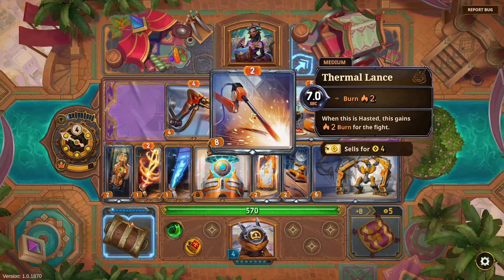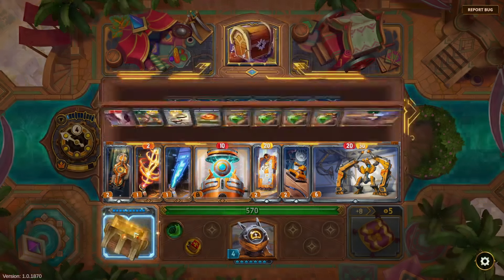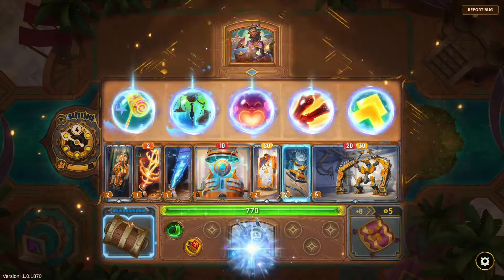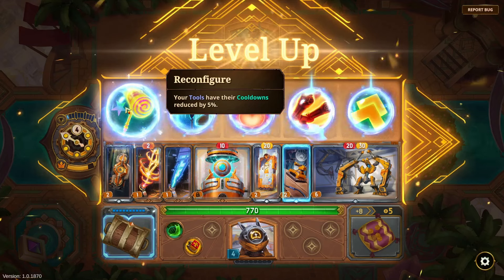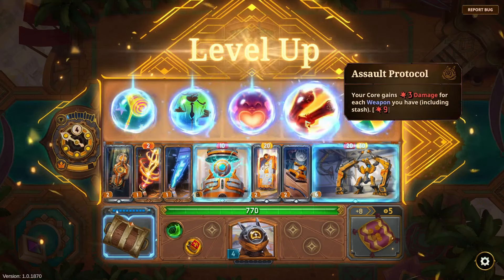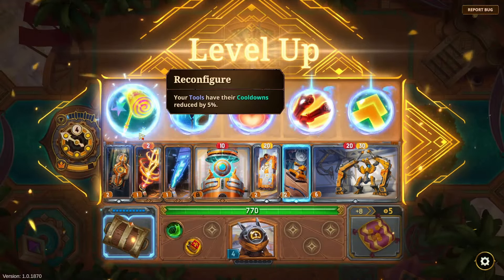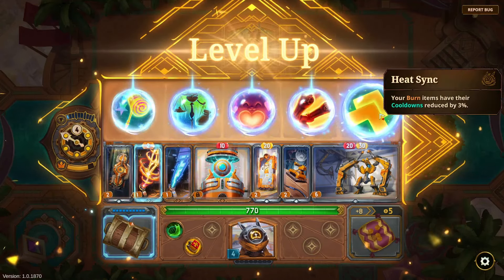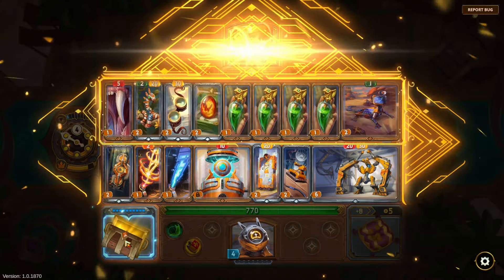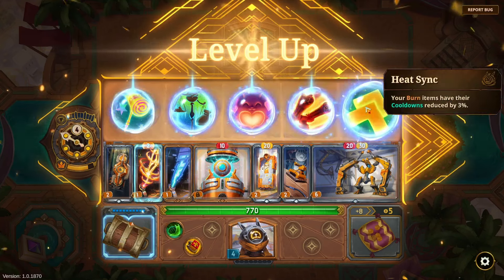'When this is hasted, it gains burn.' 'While you have shield, this item's cooldown is reduced by 50%' — oh that seems good! I still have trouble slotting it in. Leveling up: 'burn items have their cooldown reduced,' 'friends have their cooldown reduced,' 'tools have their cooldown reduced' — which is currently only the Power Sander.